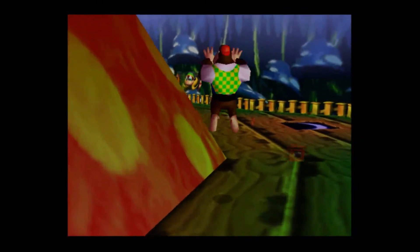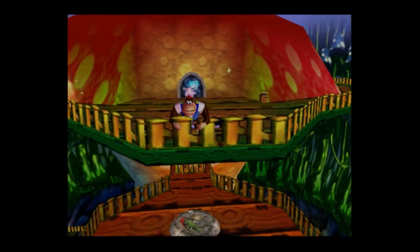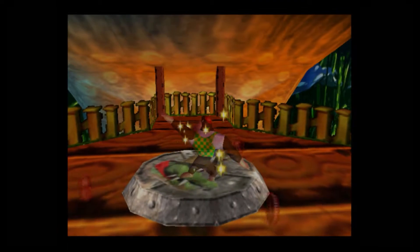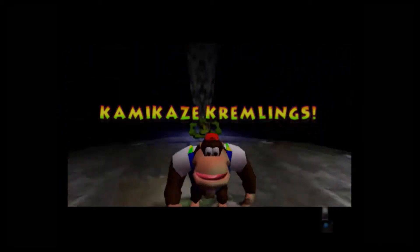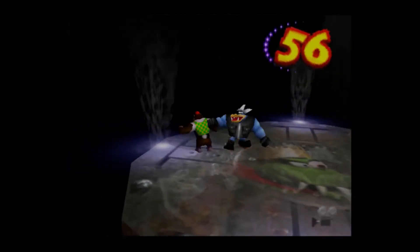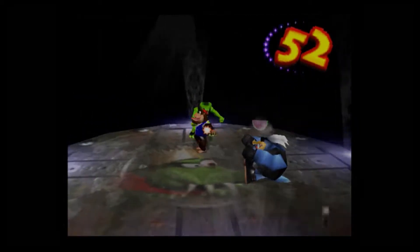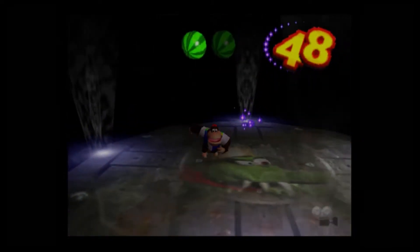I dodged it! Yeah, and the battle pad is here. I kind of wonder how many of these we'll have after getting this. I think we'll have three of them — we need four. And this one has two Kisplats and a basic reptile Kremlin. I don't really know what to call those.